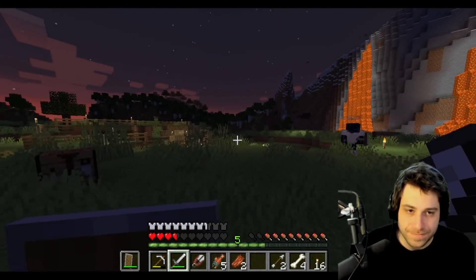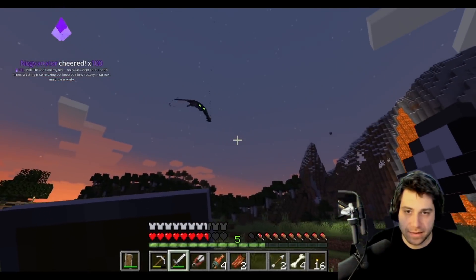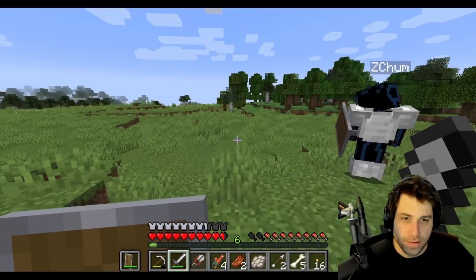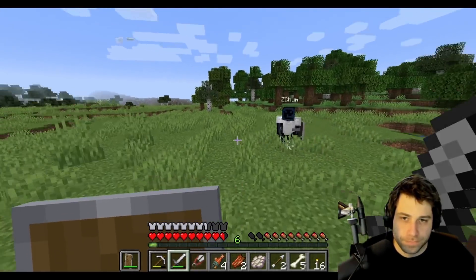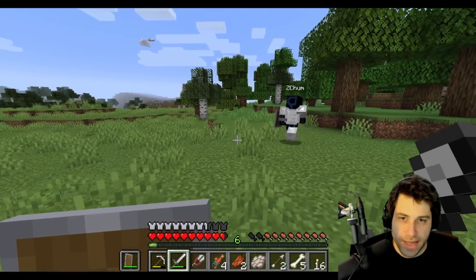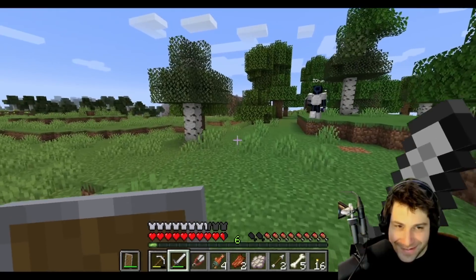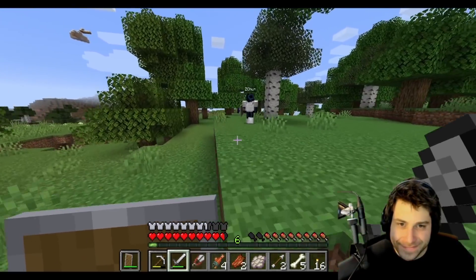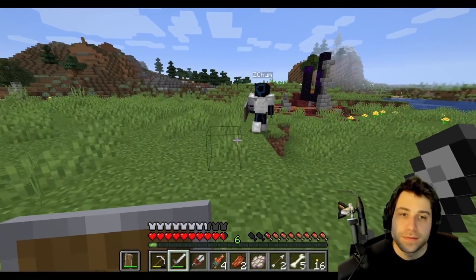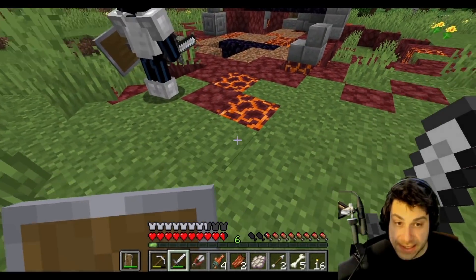After the skirmish, they wonder if enemies die in daylight. They head out on a daytime adventure, making sure to be home before night. They spot a Nether portal nearby and Aqua asks if that's where the Ender Dragon is.